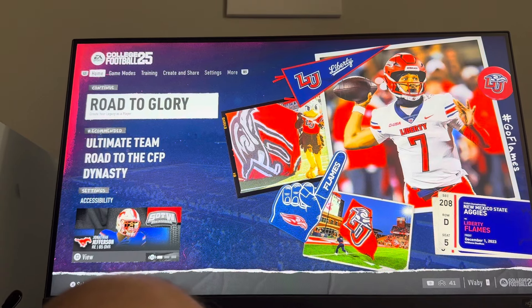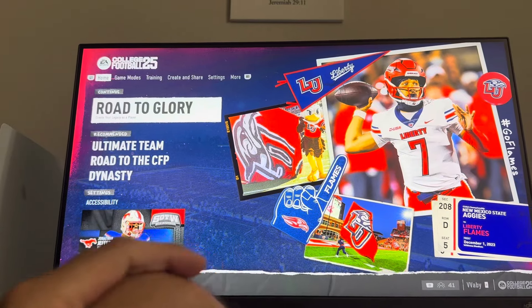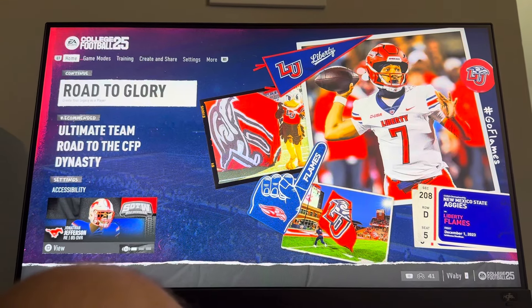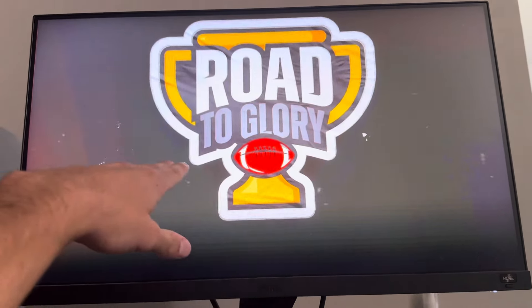Maybe you're not getting a lot of playing time, you're not a starter yet, or maybe you just want to try out a different team in EA College Football 25 on Road to Glory — you can actually do that, which is pretty nice. You can do this by loading into your Road to Glory right here, and then once you're loaded in, you want to get to the end of your season.